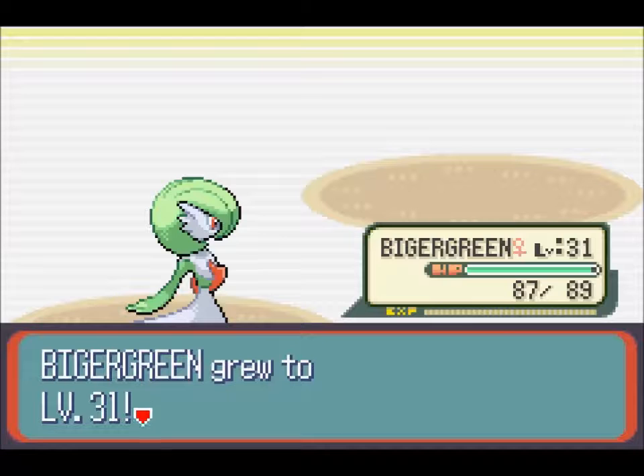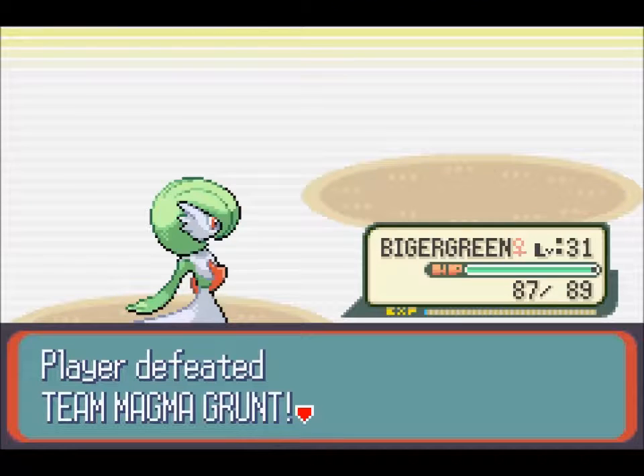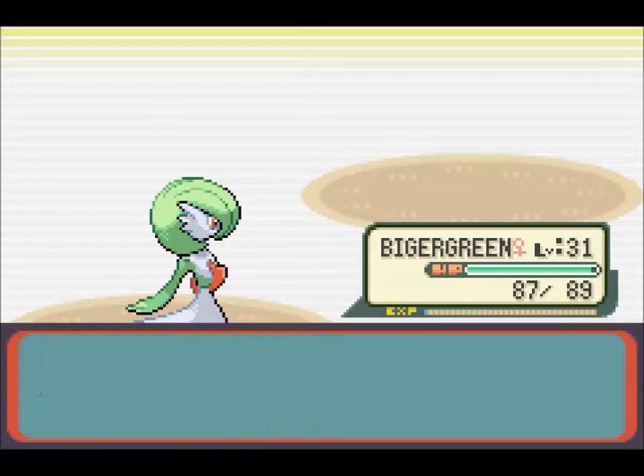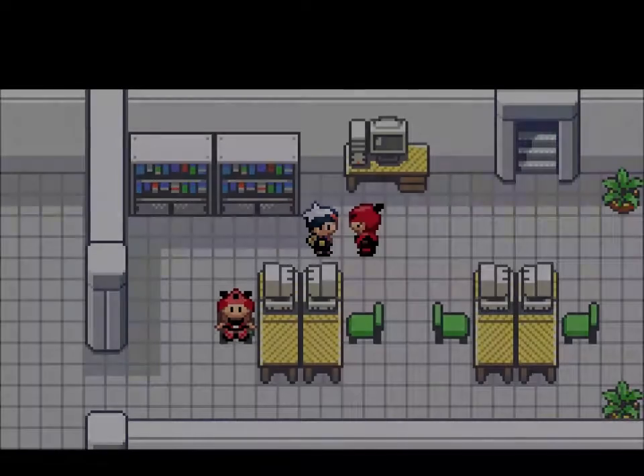Level 31 on Bigger Green — a moment of truth. New move is... What? What? You lied to me. I thought you learned a new move at level 31. What the hell? I'm gonna take my anger out on this grunt.